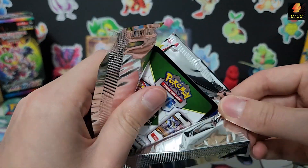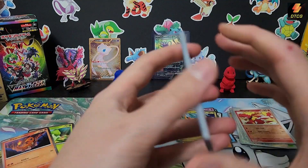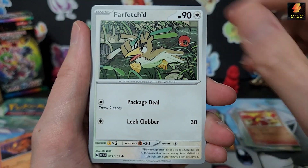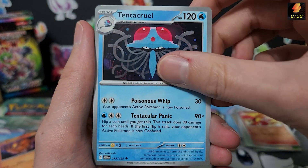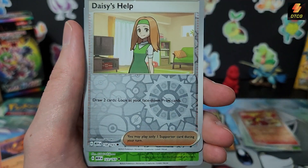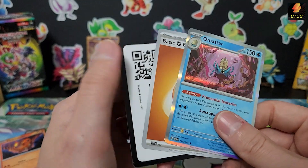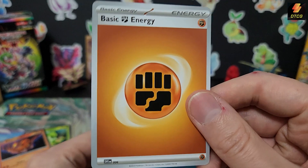Last pack of this video, and potentially the last of the 151 set, because I think the only things I need now would be the Alakazam box and the booster bundle — I've had no luck finding a booster bundle anywhere, they're all sold out online and I haven't found one in person. I'm pretty sure they just don't exist. Ooh, that Arcanine is so nice! Scyther, and we end on a star energy — that energy looks a bit weird.